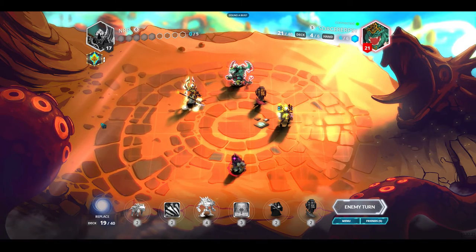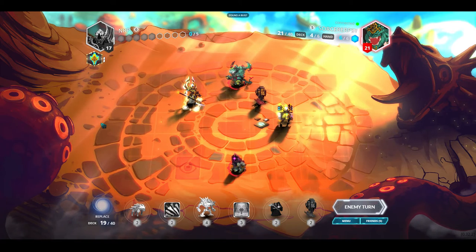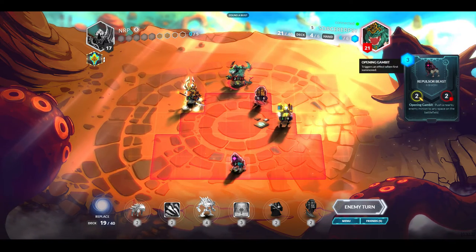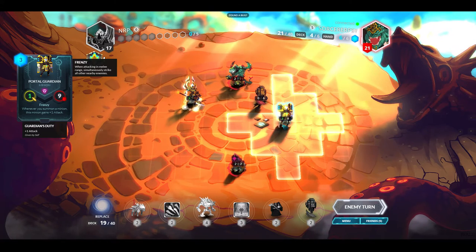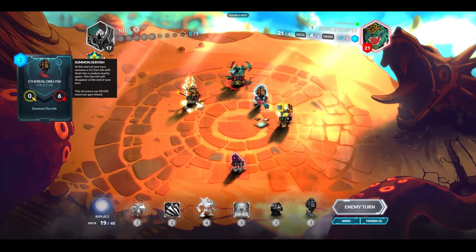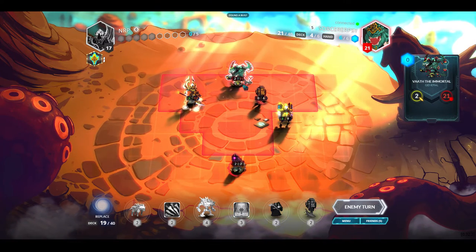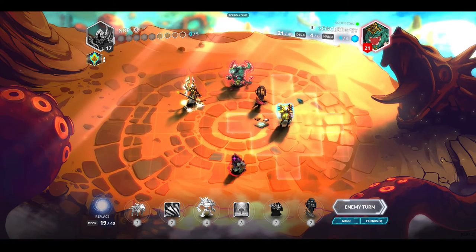I still want to get the artifact that gives Blast. It might have been a bad idea putting the Obelisk in this spot — it might make it easy for my opponent to get away from my Frenzy unit with his general.